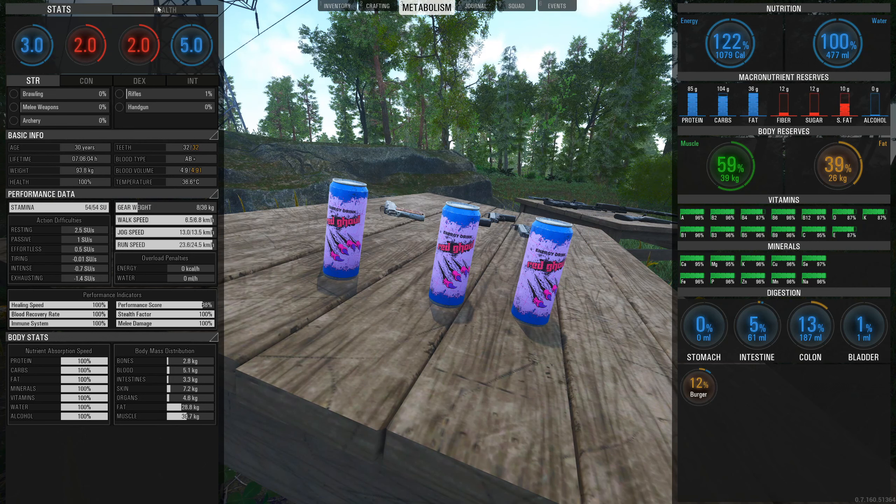Now we're going to look at these energy drinks — we've been waiting for these for a while. What these will do is actually up your performance stats. If you hit Tab, go to Metabolism and have a look at your performance data, you're going to see your performance score overall will increase, enabling you to run for longer distances without running out of stamina too fast.